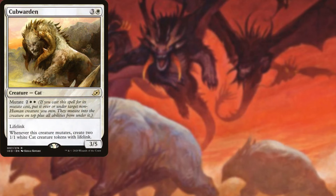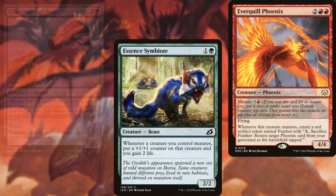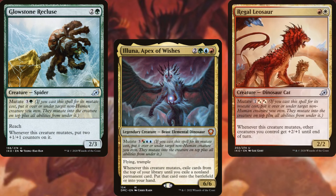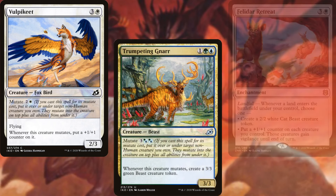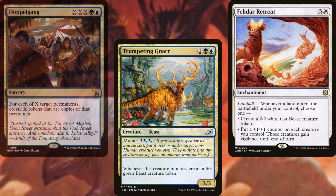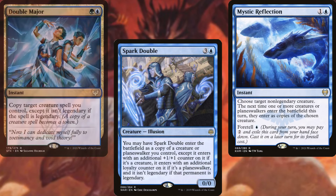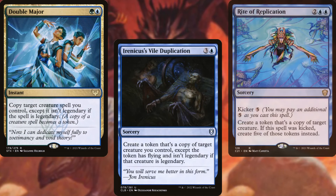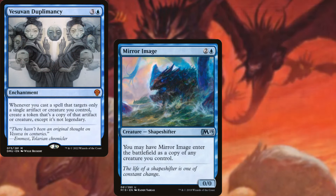Cubwarden, Essence Symbiote, Everquill Phoenix, Glowstone Recluse, Illuna Apex of Wishes, Regal Leosaur, Volpequine, Trumpeting Gnar, and Felidar Retreat make up the core of our deck. Supporting our plan, we've also got Doppelgang, Spark Double, Mystic Reflection, Double Major, Irenicus's Vile Duplication, Rite of Replication, Vesuvan Duplomancy, Mirror Image, and Mythos of Illuna.